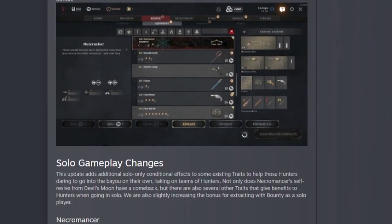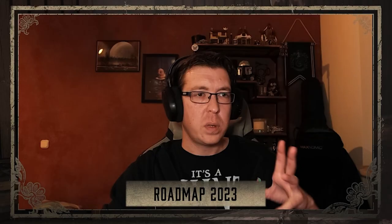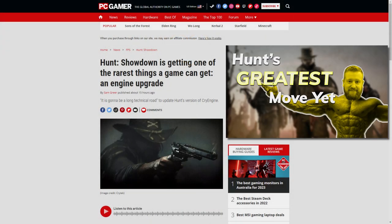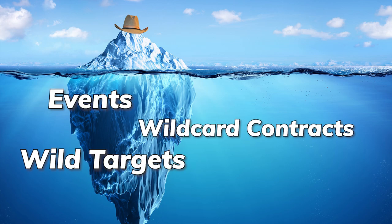Update 1.12 is bringing a lot to the table on its own, but the roadmap discussed by senior community manager Rick Taylor and Hunt general manager David Fifield in Crytek's developer update had me taking a brick shit. I talked in my last video about the interview PC Gamer conducted with David Fifield about Crytek's decision to upgrade Hunt's version of CryEngine from 5.6 to 5.11. This news was apparently only the tip of the iceberg, as Crytek has significant plans for Hunt going forward.